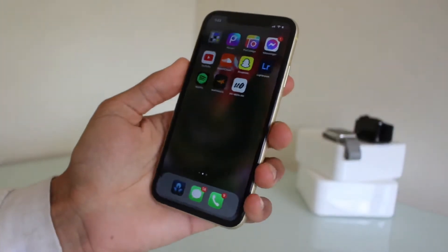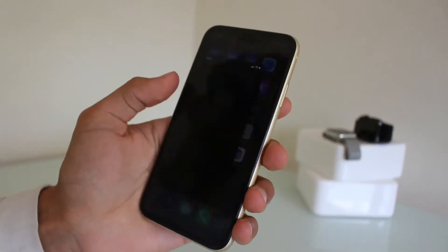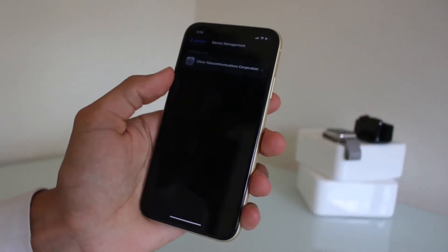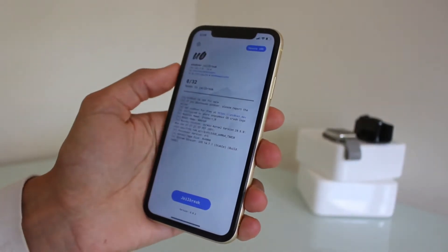Once that's finished installing, it's gonna get you to trust it in settings. Jump into settings, go down to device management, and you're gonna trust that. Now you can jump into it.